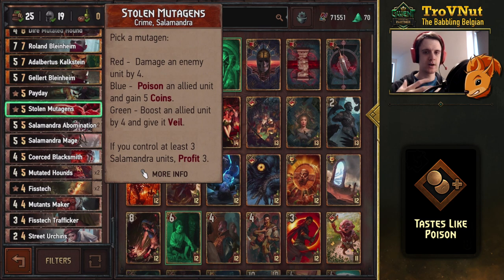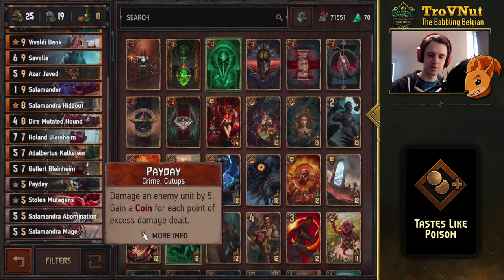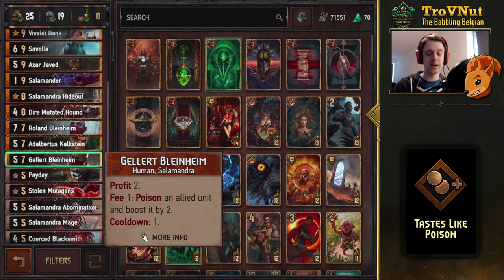Payday is included just to have a five-damage hit, which is very handy against certain matchups like Cat School Witchers. Now let's get to the more interesting gold cards.